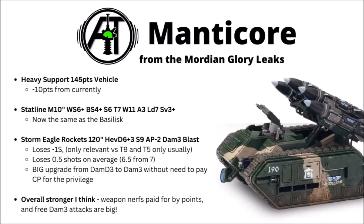Moving on, the Manticore is apparently now a very similar price to the Basilisk — 145 points as opposed to the Basilisk's 140 — but minus 10 compared with the cost it is currently. The stat line is apparently the same as the Basilisk; it already had toughness 7 before, so that's less of an upgrade for it, and again it's just a little bit slower than previously. The Storm Eagle Rockets, for the cheaper cost, do seem like they're a bit less of an obvious direct upgrade. They're now going to be 120 inches, with heavy d6 plus 3, strength 9, AP minus 2, and a flat damage 3.